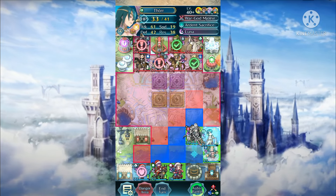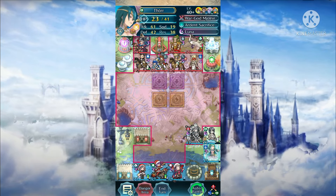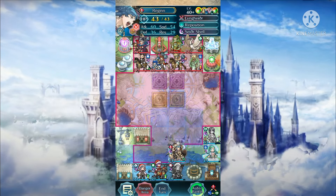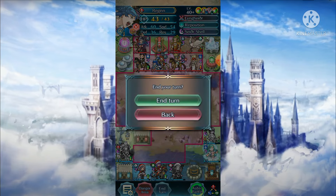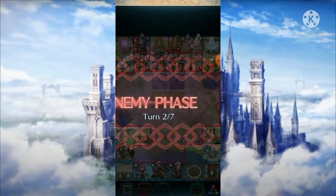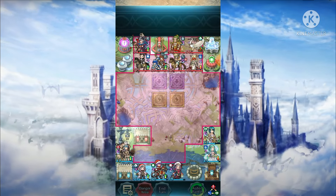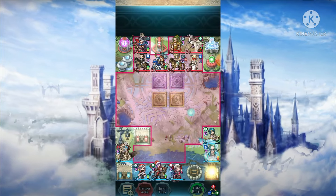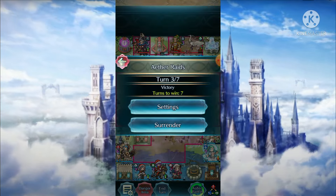And regardless, armor units stack so much defense that even with double hit and effectiveness from Tor's weapon, you may not kill them, especially if they are red. However, with Luna ready, she can easily destroy strong reds such as Idun, Black Knight, and Zelgus.